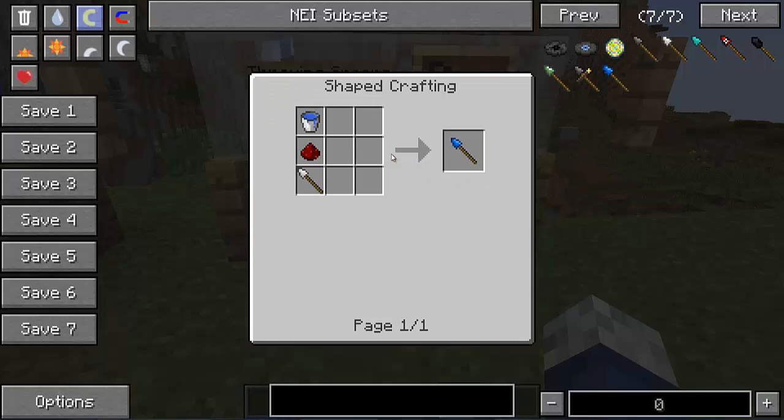And last is the Lightning Spear. This one's a bit more expensive to make, but it's definitely worth it. We craft it with an Iron Spear, a Water Bucket, and Redstone.